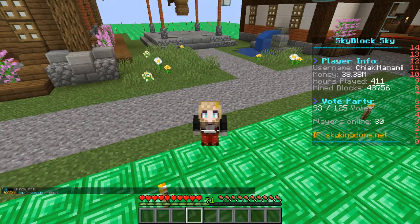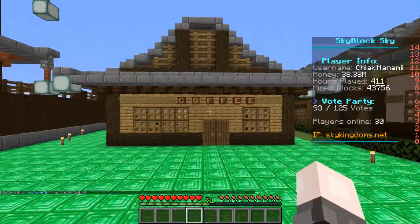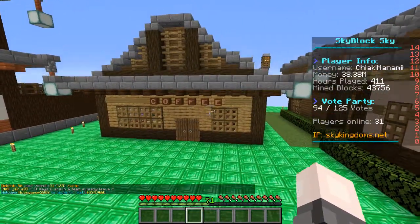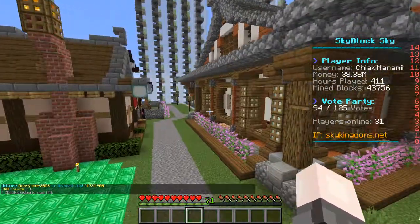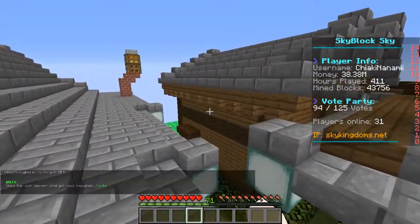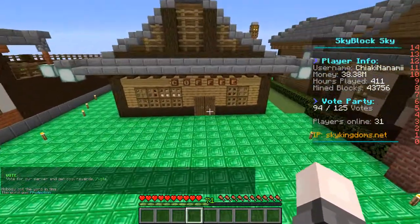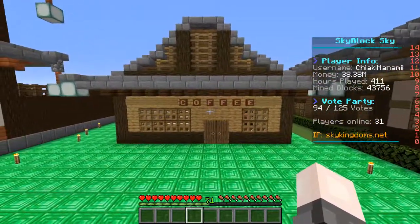We chose to build LeBlanc Cafe from Persona 5 on our island. If you take a quick look, the exterior is not the same as in Persona 5 — we chose to make the interior resemble it instead. The reason is we wanted it to match the other buildings on the island. Similar building styles make the island look a lot better, with consistent roofs, so we didn't want one building sticking out like a sore thumb.